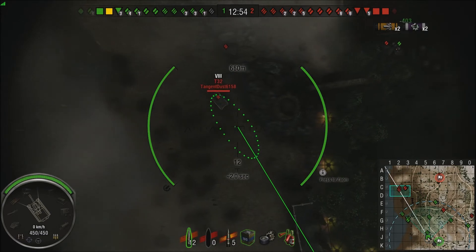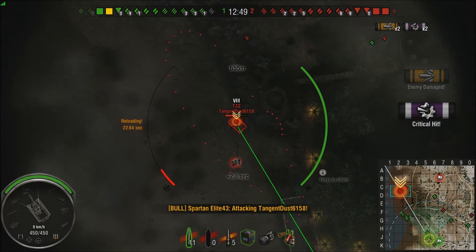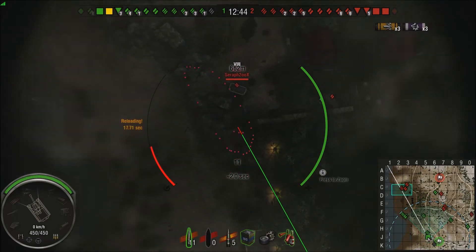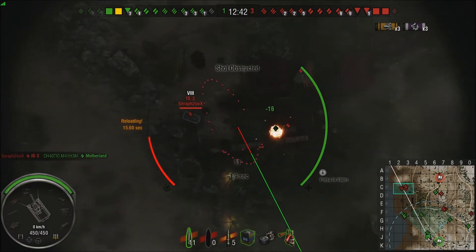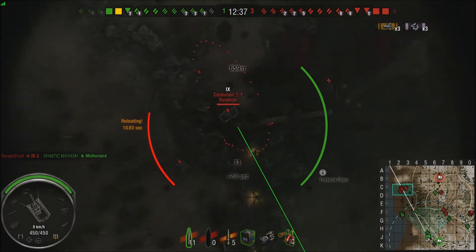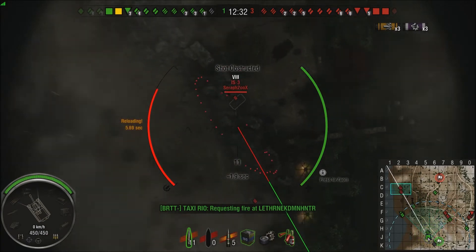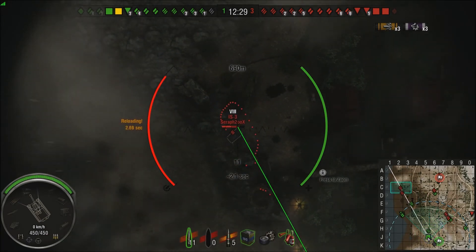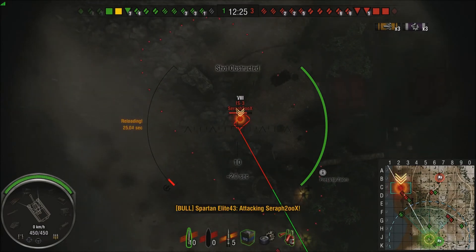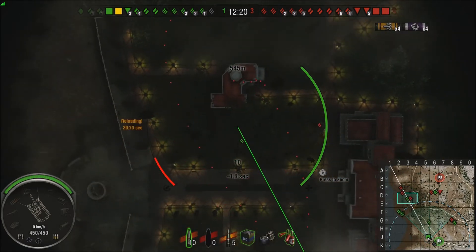T32 rolling up, he's got this. Shot out! Pow — 784, not bad, half his health, he's tracked right in front of our team. Are they going to finish him off? Doesn't look like it. IS3 rolls up and kills our dude. E50 sitting there, Centurion 7-1, T32 — there are so many tanks camping in the open, and I've got people cruising up on my right. Shot out on the IS3! Pow — 469, we splashed off his backside and don't get the kill. It's a shame, because he was broadside on to an 8-inch howitzer.